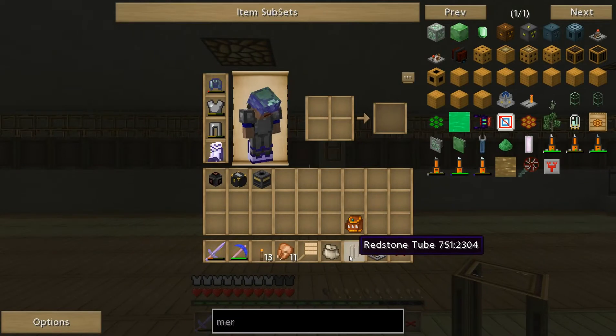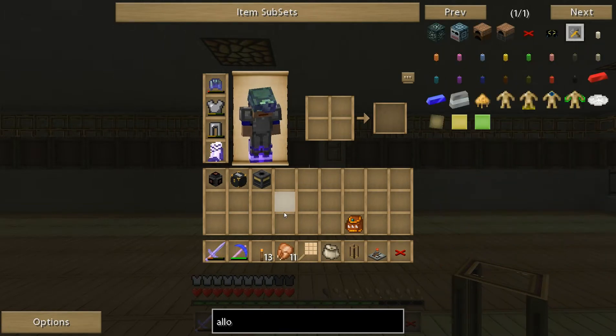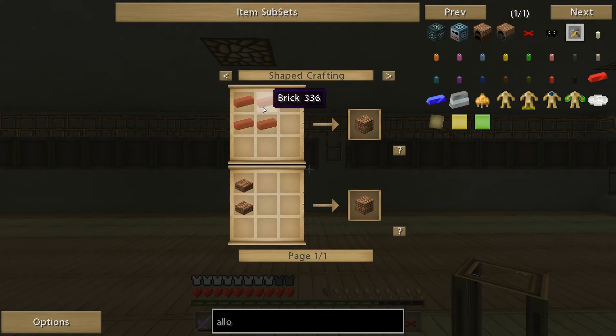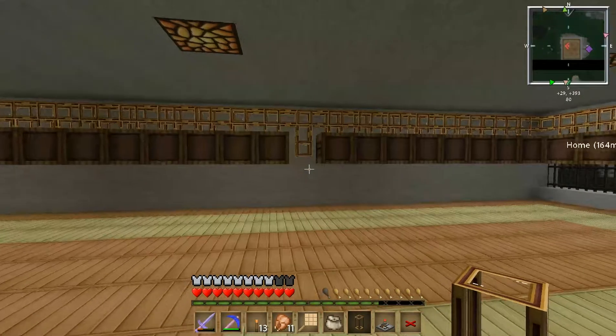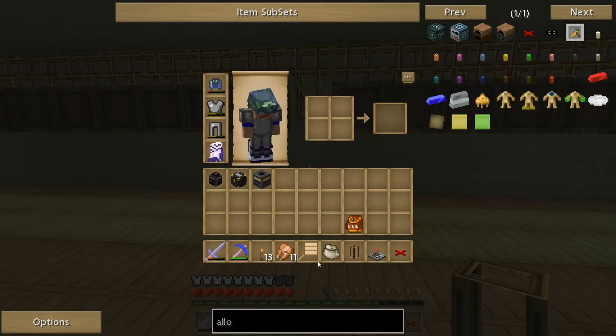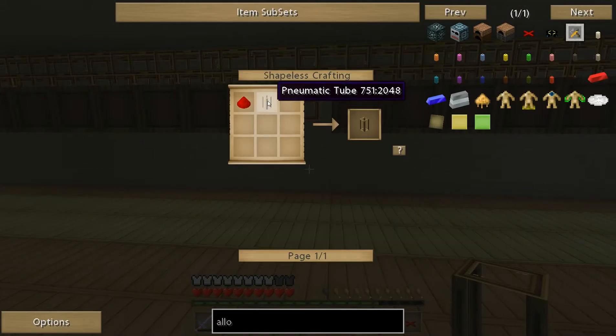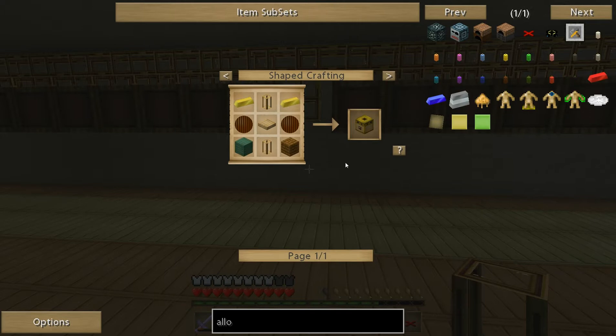Alright, so redstone tubes - they are made using brass. You make brass with an alloy oven, for which you need bricks. You need to smelt clay in an oven to get bricks. Put four in to get the brick blocks and then just a hollow box for the alloy furnace. Then you put one tin ingot and three copper ingots in the alloy furnace with some fuel and it'll make brass. Then you just make pneumatic tubing, which is just brass either side of glass. Then you put that pneumatic tubing with redstone to make redstone tubing.